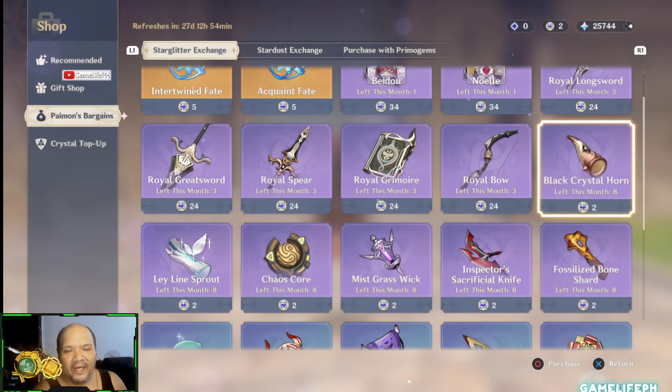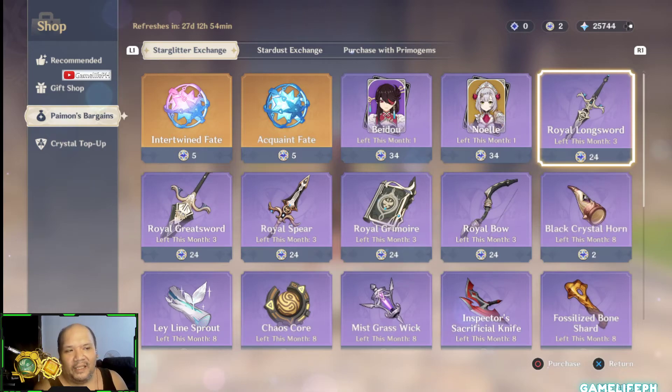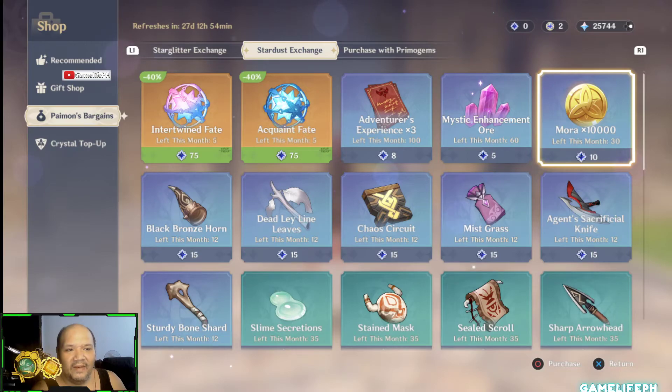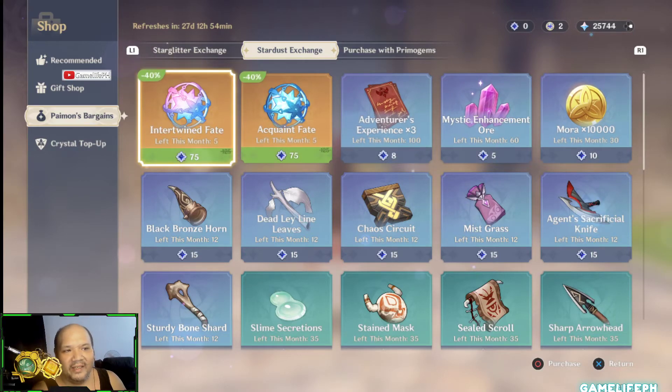Over here you've got your normal drops — you could just grind those. Do not buy them unless you're a whale with a ton of masterless star glitter practically coming out of your ears.